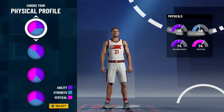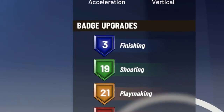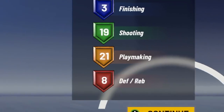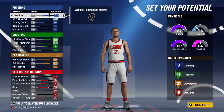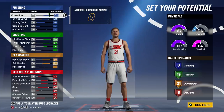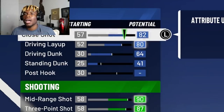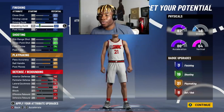With the physical profile, I'm a guard so I need to be going as fast as possible — get that 87 speed off the rip. So this is what I'm rocking with: 3 finishing, 19 shooting, 21 playmaking, and 8 defensive and rebound. I'll always have good defense. Since my player is not going to be getting contact dunks this year, I don't need a whole bunch of contact badges — I just need good badges to help me finish in the paint. 3 finishing is all I need. I've got an 82 close shot, 80 driving layup, 64 driving dunk. I didn't max out my standing dunk — just enough for the third badge. I'm staying with three finishing badges.